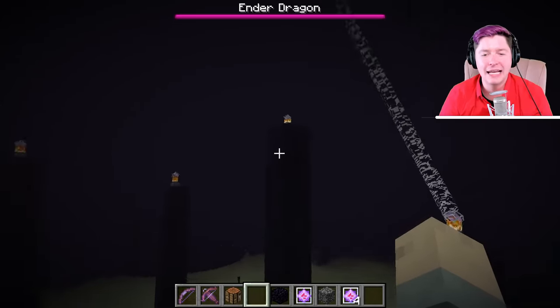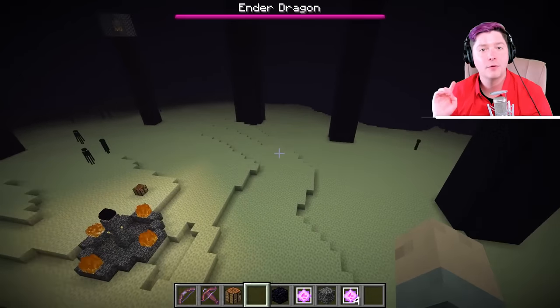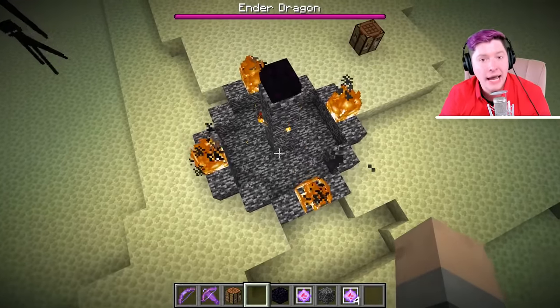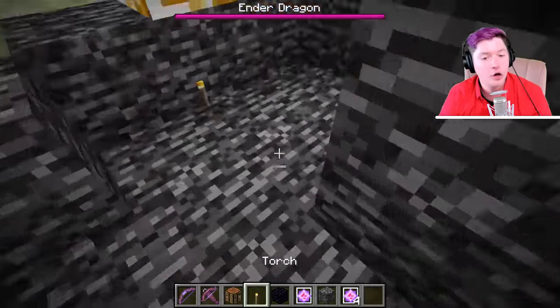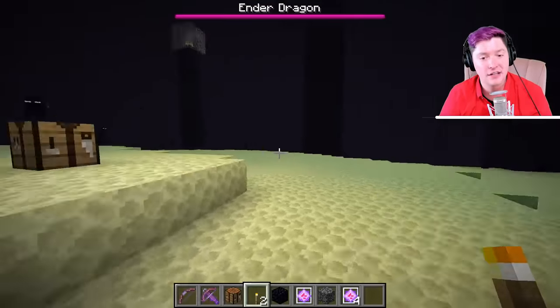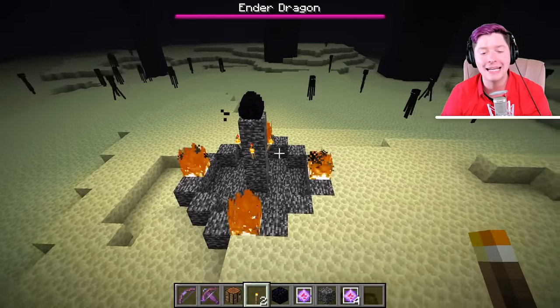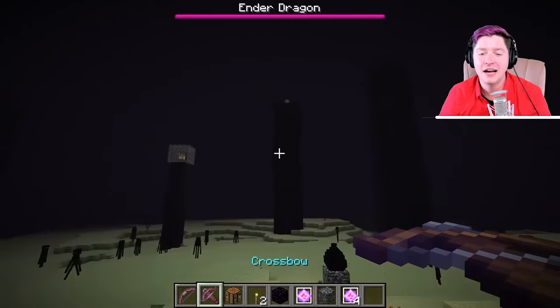Now the dragon is back. Word of warning: the portal goes away. So if you were hoping to spawn the dragon and then jump back through the portal, you can't. You won't be able to go home until the dragon is defeated once again.